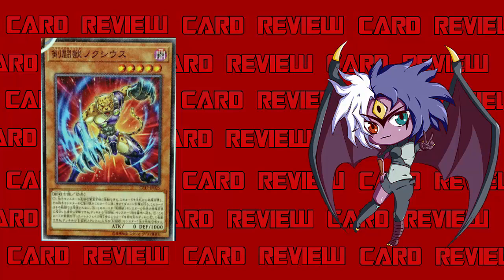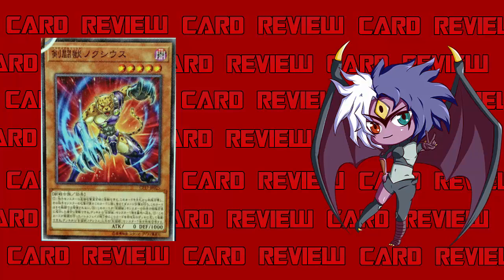I can definitely see people doing a combination of Zoodiacs with Gladiator Beast if this guy is really good, because all you have to do is summon Zoo Bullhorn, detach to get this guy, and then slap on Drancia. That's pretty powerful. Let's go ahead and look at the effect and determine whether this guy should be run or not.